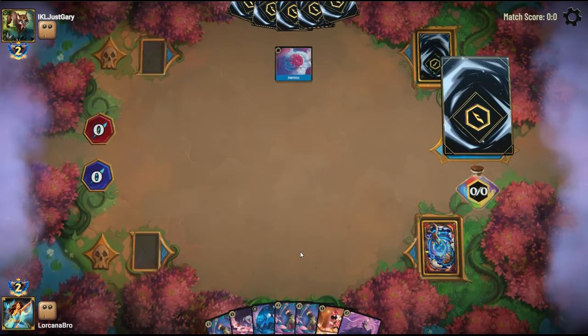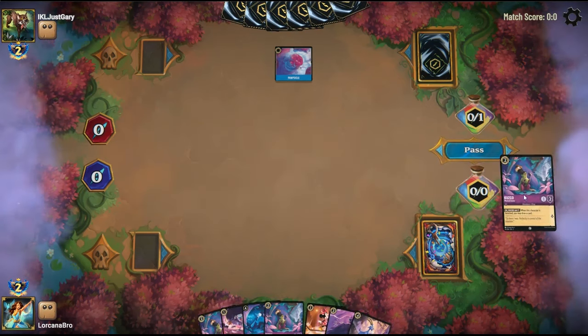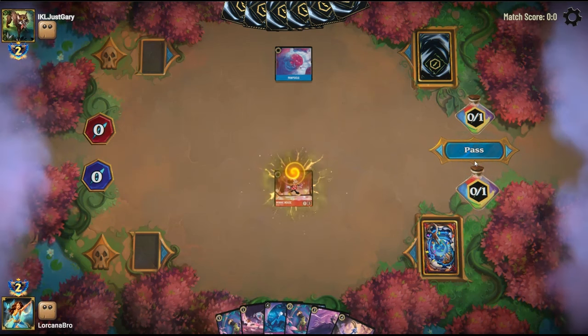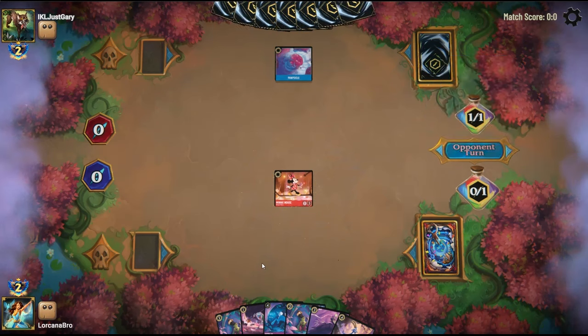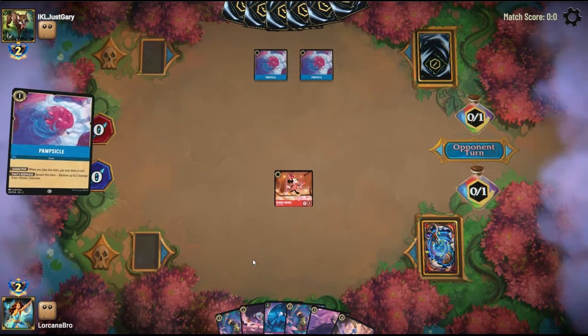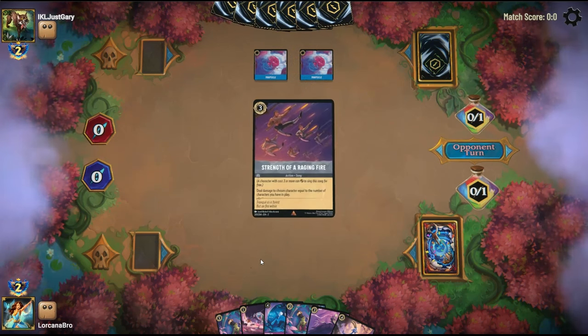Our opponent plays Popsicle — they're either going to be Blue Steel or Blue Red. Our game plan against either one of those decks is really to just curve out and put as much pressure on them before they either Whole New World us if they're Steel, or set up a Lucky Dime if they're Red. Okay, so they are Steel.